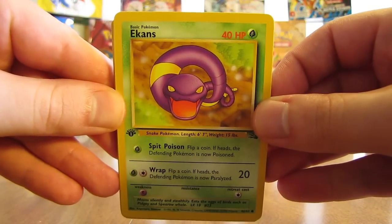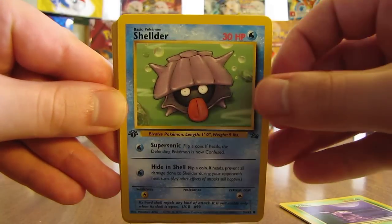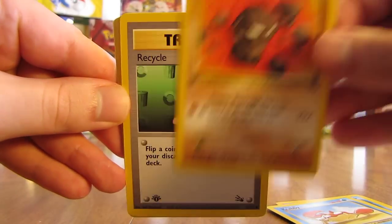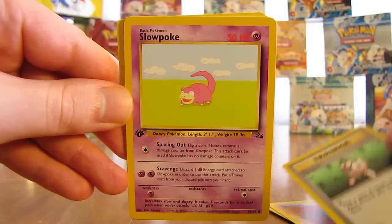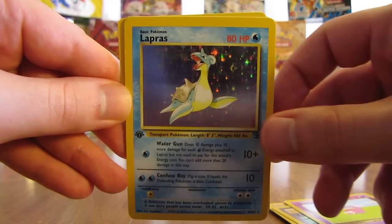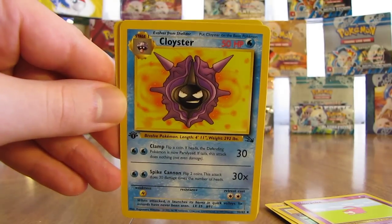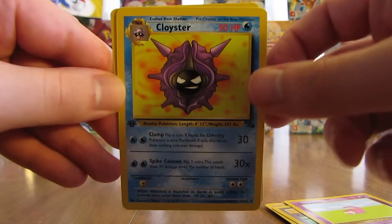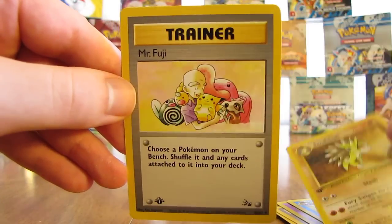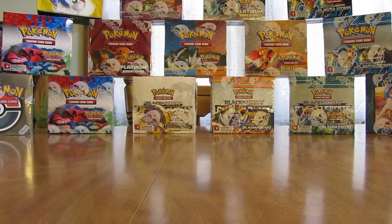First pack has Ekans, then there's a Grimer, Shellder, Krabby, Geodude, Recycle Trainer, Slowpoke. First rare of this half the box is a Lapras holo — that makes six in the box so far. Not a real valuable holofoil card but a pretty neat looking one. There's a Cloyster, a Sandslash, and then a Mr. Fuji Trainer card. One pack down, 17 more to go.